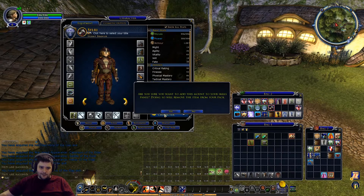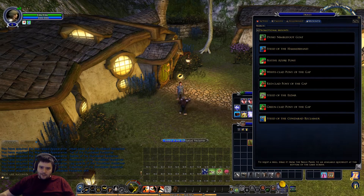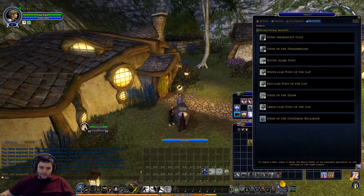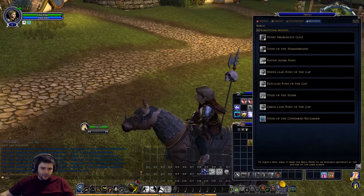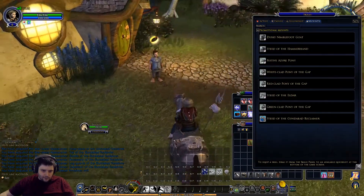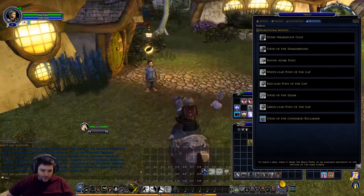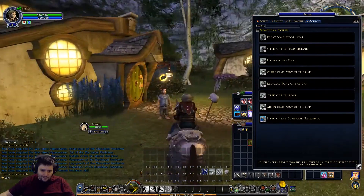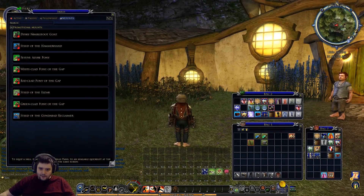Steed of the Good and Bad Reclaimer - this is one of the new ones, I don't actually know what this one looks like. Let's check the mounts - Steed of the Good and Bad Reclaimer. Is that a skull? It is - we've got a skull and a spike, because why not. I know it's meant to be more of a dwarven kind of look. It's got a skull on the back - can't say I'm impressed with the cosmetic, not really a fan of that.